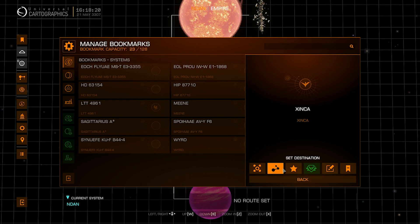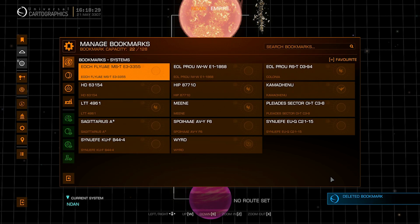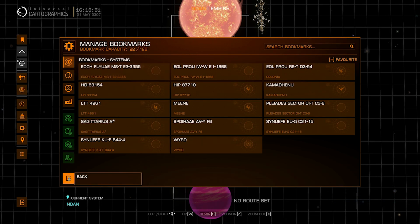You have options here: focus, set destination, toggle favorite, share with squadron, rename bookmark, and remove bookmark. Click on that, confirm, and it should be gone. I cannot guarantee it's going to work 100% of the time — Odyssey seems pretty buggy as most of you may have noticed, but that's how you remove a bookmark.